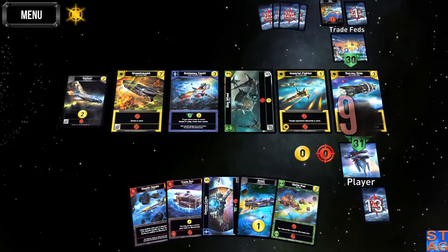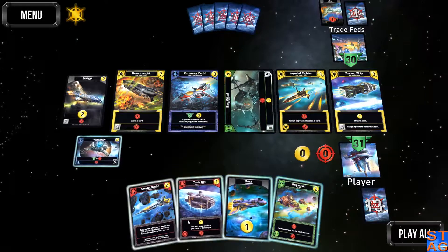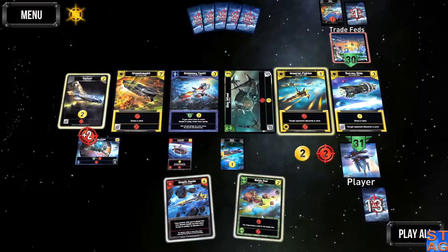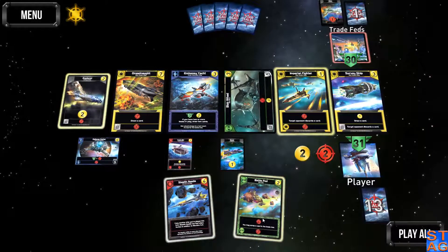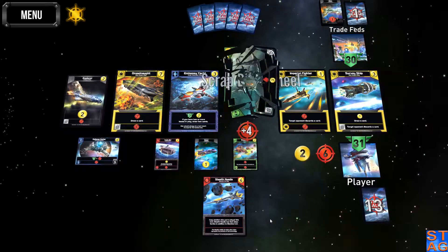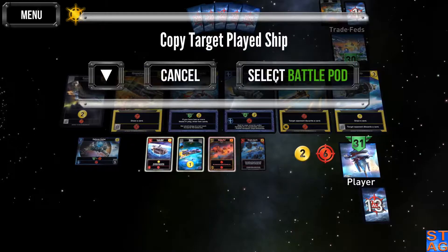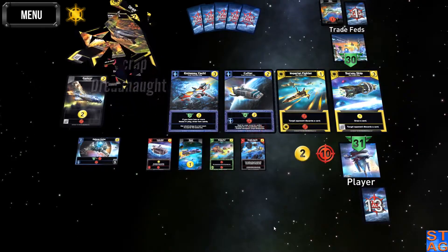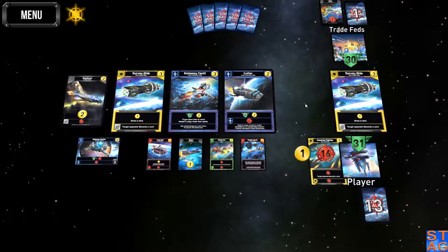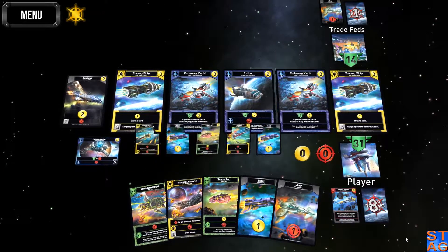I really want to get the stealth needle in play with the command ship. I'm not going to be able to get it this turn either — I'm not going to scrap that because I want to keep that card in play. I'm going to go for the attack here. I'm going to scrap the blob wheel, and then I'm actually going to scrap the dreadnought. It's this late in the game and I haven't picked it up yet. I need to have that card in my hand, but I don't, so I'm just going to trash it.